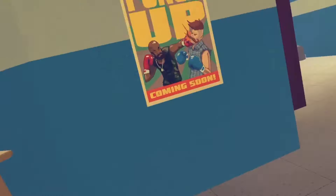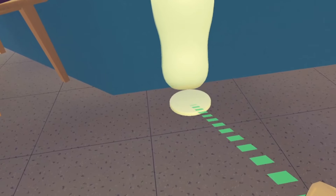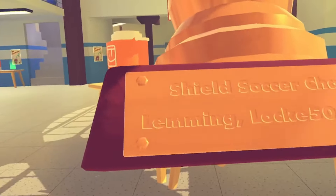Did you know that if you go over here in the Rec Center and then teleport right here and phase your head through the wall, these trophies display info on championships — the VR World Championships event. Here's the Shield Soccer Champions.